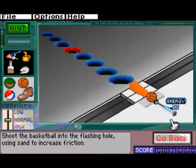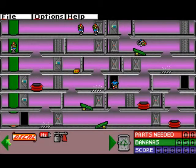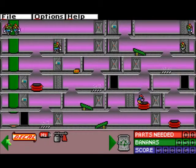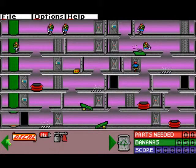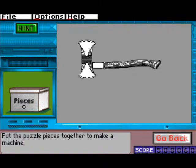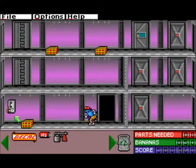Get the basketball into the flashing hall using sand. Okay, it should take 7. Seriously, most of these are math puzzles — those are not science puzzles. It might seem like, oh, this is science because we're using gravity and stuff, but it's math. You just have to calculate this and test.